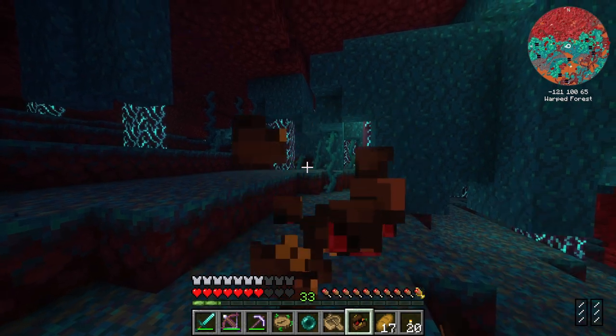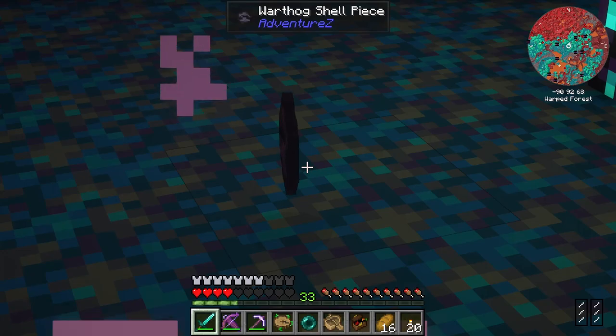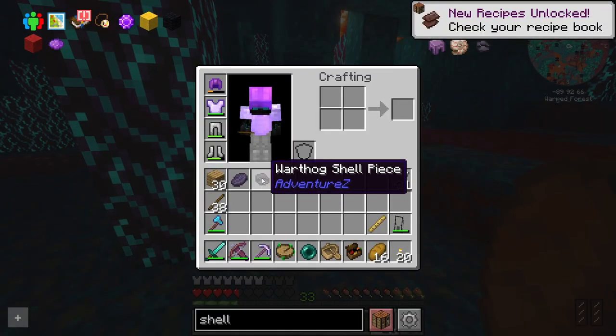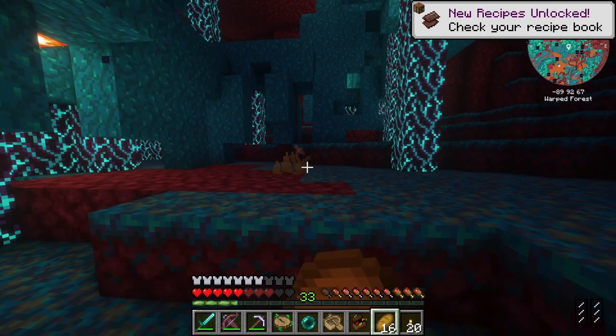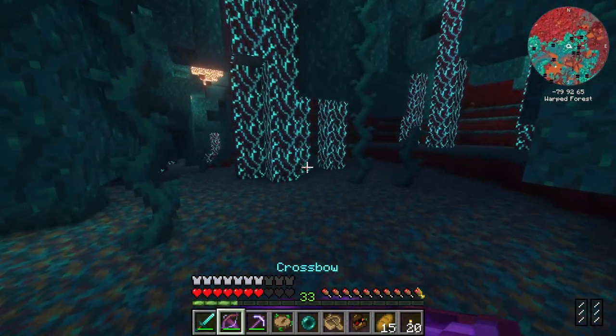I think I got away. I think I found it — Warthog's shell piece. These guys may drop these, and we can actually use them to craft netherite scraps. So those creatures are actually very, very useful. However, I don't think I have quite the gear to be taking them on constantly, and the crossbow is not ideal for that either. Oh, I got one — nevermind, that's just the meat. Well, I can add that to my launch box. I got one with almost no health left, but I got one.